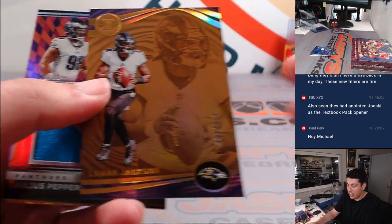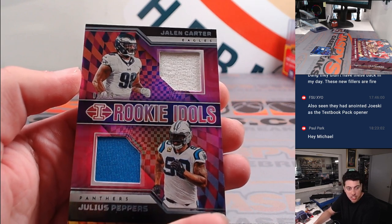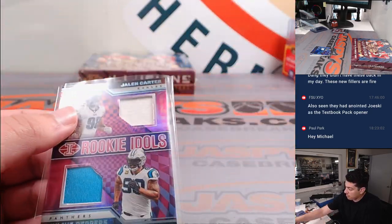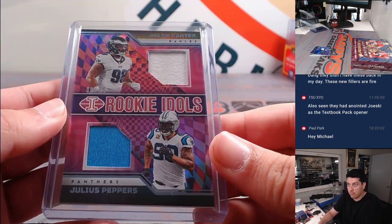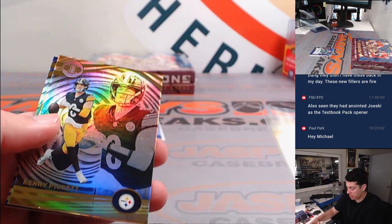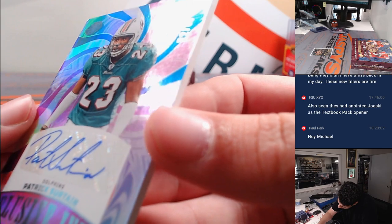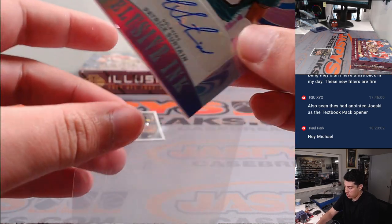Lamar Jackson to 499. Julius Peppers and Jalen Carter - Carolina is Tristan, Philly is Michael L, with a Jordan Addison behind him, numbered to 99. It's Richardson - some unfortunate damage there on the bottom. And we have a Patrick Sertain, 22 out of 80, Elusive Ink for Miami, going to Joe, who got his team in the filler.